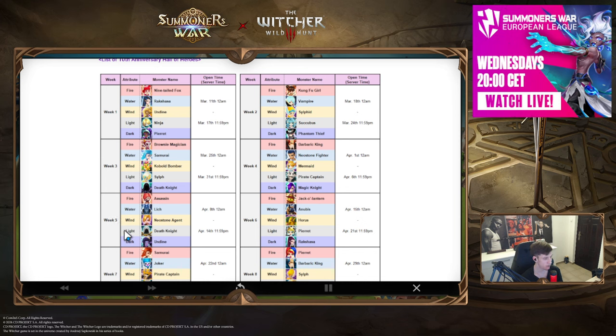Week five: you have Undyne and Death Knight. We've seen Death Knight in some fun cleave teams in RTA, and Undyne as well — both are very niche cleave unit picks. If you have to choose between them, I'd go Undyne because she's probably easier to pair and can also be used in siege offense with Leo. Undyne is the clear choice; if you have everything, take skill-ups.